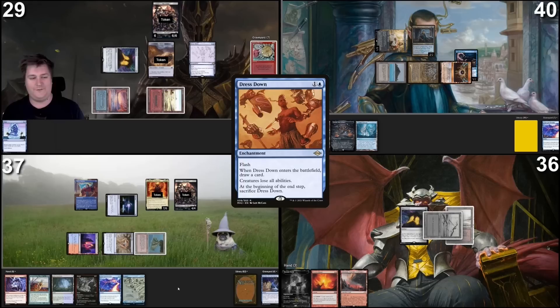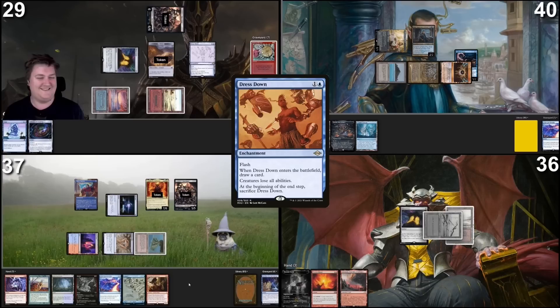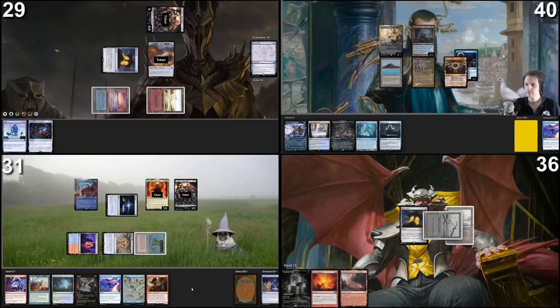I will tap Fire Islet, paying a life to make blue. I will cast An Offer You Can't Refuse targeting Wheel of Fortune. Wheel of Fortune is countered. I will sac a treasure, use the last black floating, I'd like to cast Dress Down. Not paying for Fish — you have a mass trigger. No blocks, no trigger because Dress Down is in play. So Edric does not have an ability. I would like to move to End Step. Dress Down goes away.